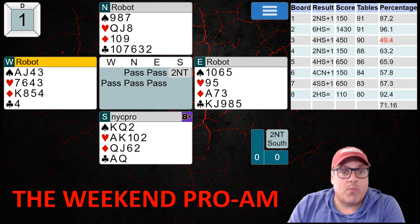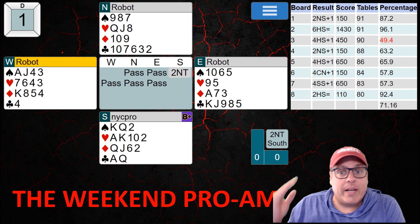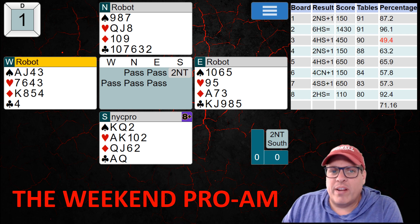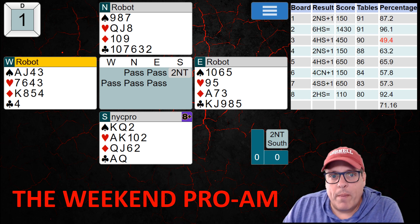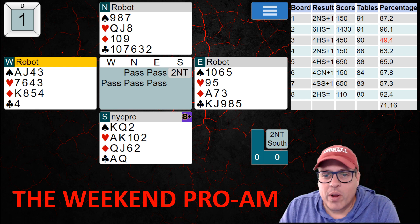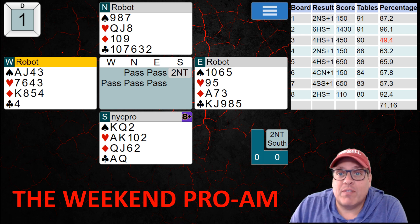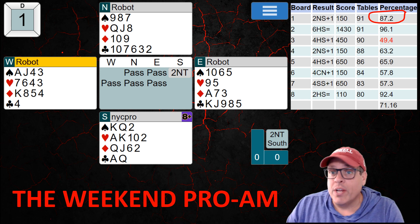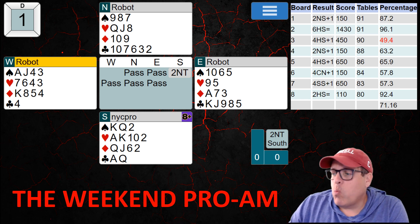Let's jump into the first board of the weekend. This was a basic result of opening 2NT and letting it go all pass. South is clearly going to open 2NT — they don't want to upgrade, they don't have a five-card suit, so even though they're at the maximum of 21, they just show 20 to 21 balanced. In hindsight, if you upgraded you probably could take nine tricks, but that was still worth 87.2%. These are provisional results since the tournament hasn't ended yet.